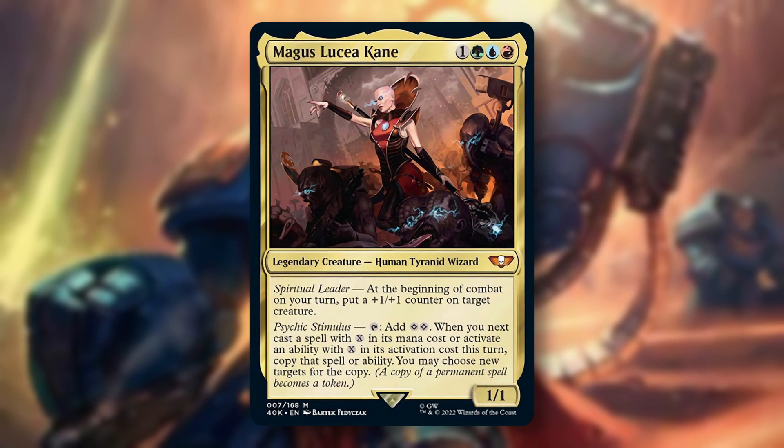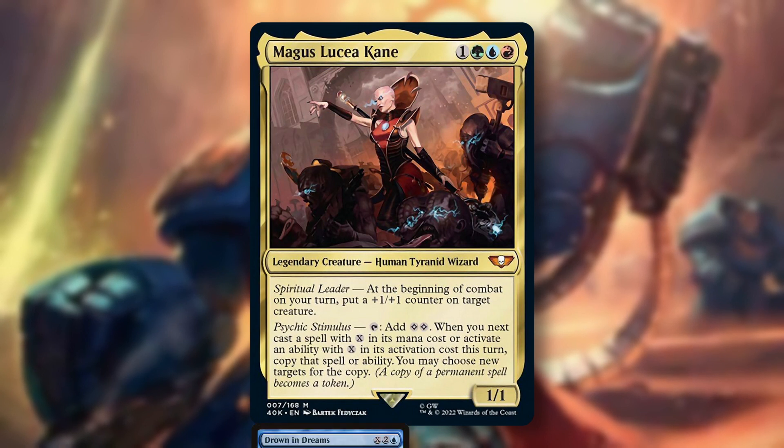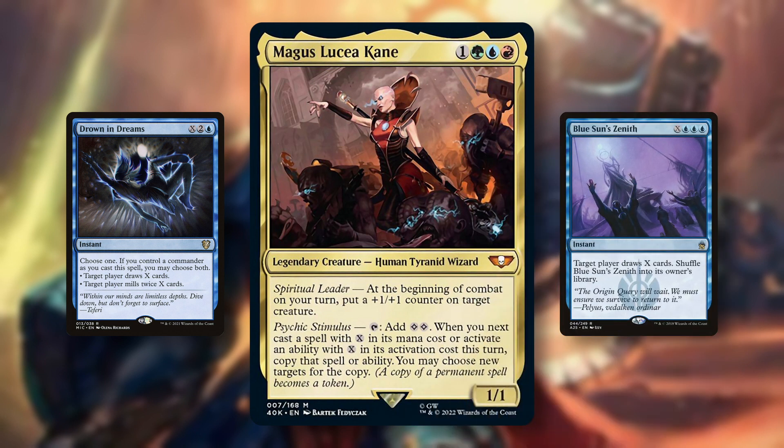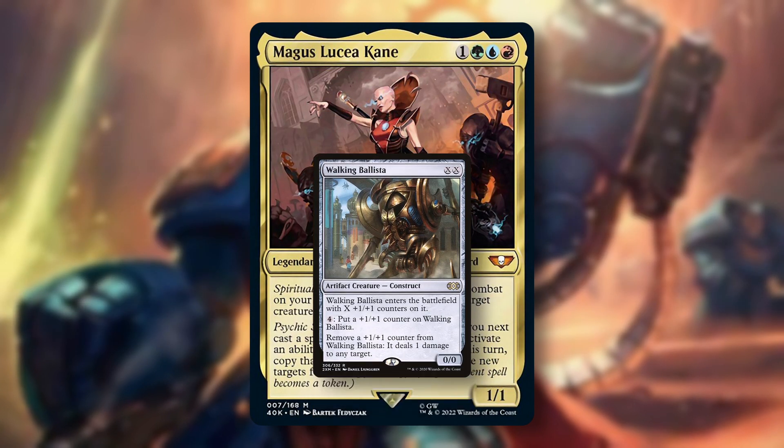Number 3: Magus Lucea Kane. This 4 mana Temur Commander buffs one of your creatures every turn, but more importantly it allows you to copy spells with X in their casting cost, which can be abused fairly easily to gain value or even win the game. Cards like Drown in Dreams or Blue Sun's Zenith suddenly become way more mana efficient, especially since Lucea Kane can also tap for 2 colorless mana. You can also double down on your Walking Ballista to control the board.